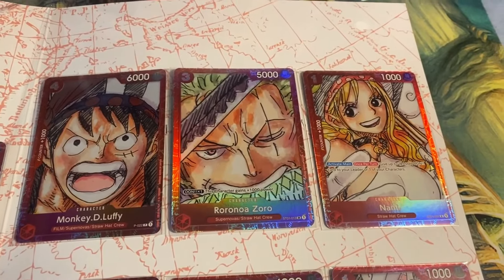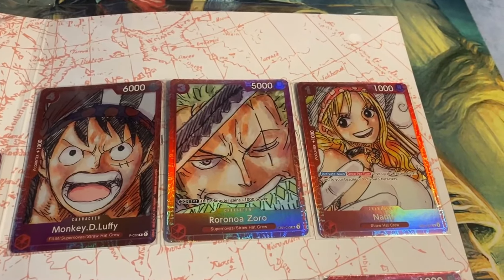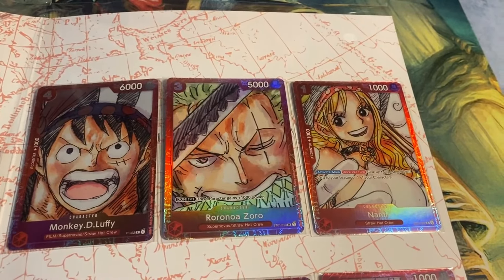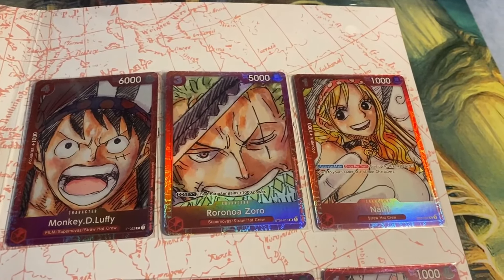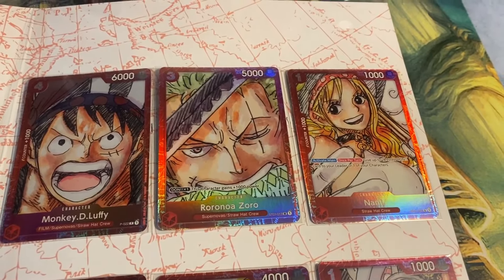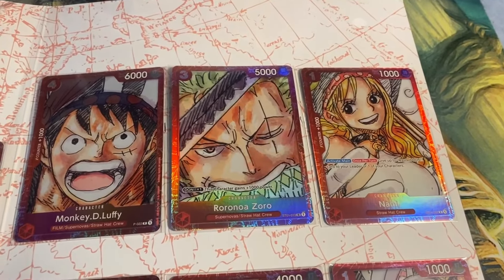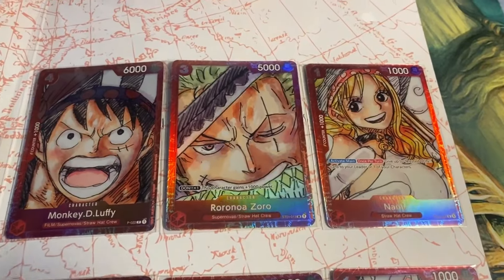Then we have Zoro — it's actually the starter card, not the leader card. For 3, it's a 5k power card. Don times 1, this character gains plus 1k power. Weird choice to reprint this one. I just haven't seen this one being played either. I have not played him myself since set 1, when I played it in a sealed deck.